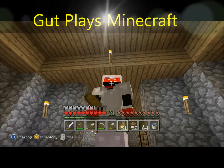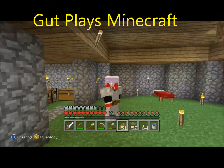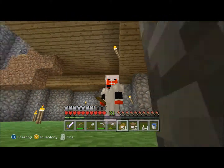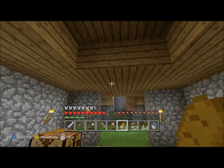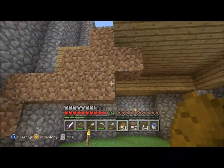Welcome to episode 12 of Get Plays Minecraft on the Xbox 360 edition. As you can see, I finished a little bit in here. I did the edges here to make this look like a drop ceiling, and then kind of a vaulted ceiling here.